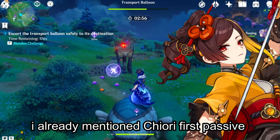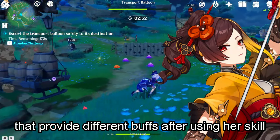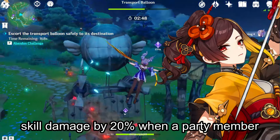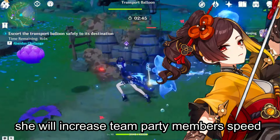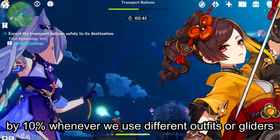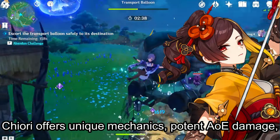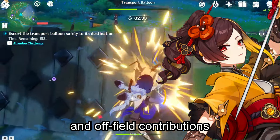Chiori's first passive provides different buffs after using her skill. Her second passive will boost her elemental skill damage by 20% when a party member summons a Geo Construct. As for her third passive, she will increase team party members' movement speed by 10% whenever we use different outfits or gliders. Overall, Chiori offers unique mechanics, potent AoE damage, and the flexibility of both on-field and off-field contributions.